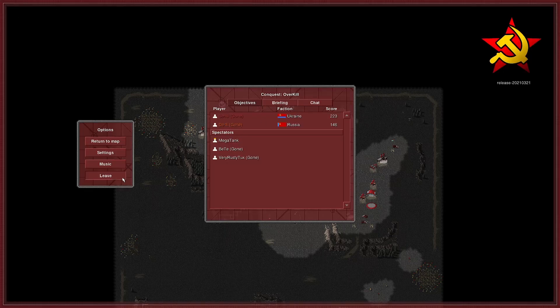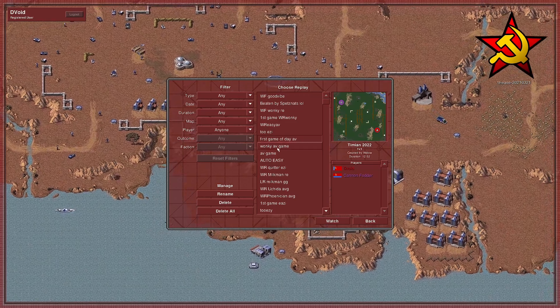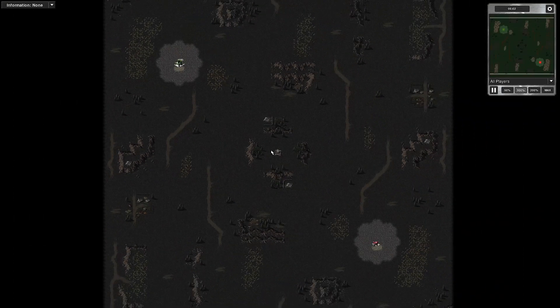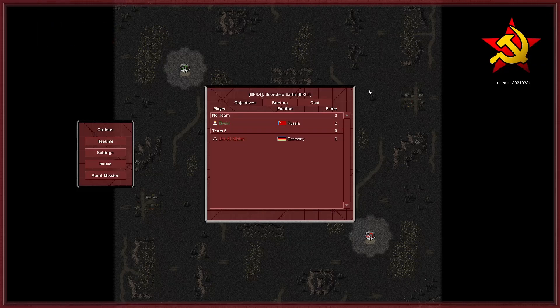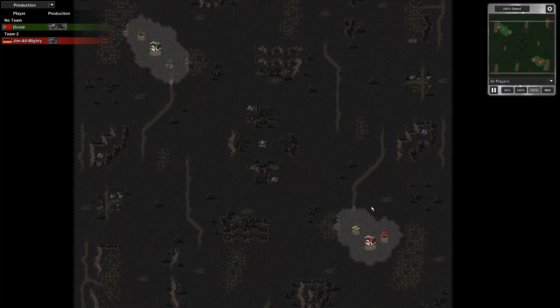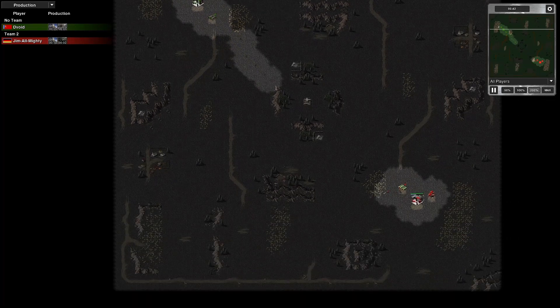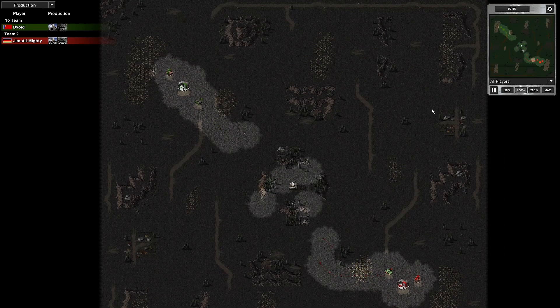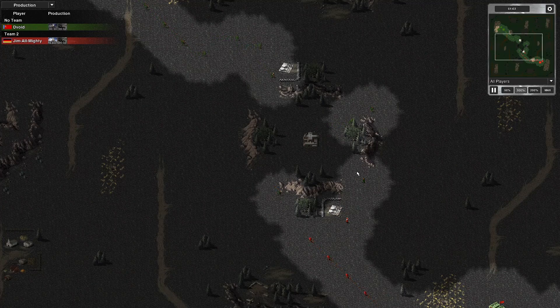There's the first game. I'm going to add a second replay on just so it's a more substantial post. Here we go — it's on Scorched Earth, a 1v1 multiplayer game. I'm using Russia and my opponent's using Germany for this one. I'm in green this time — not my usual red, because my opponent chose a red colour. I switched to my secondary colour of green, so don't misunderstand: I'm the green player using green units.